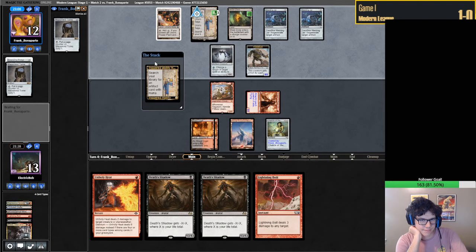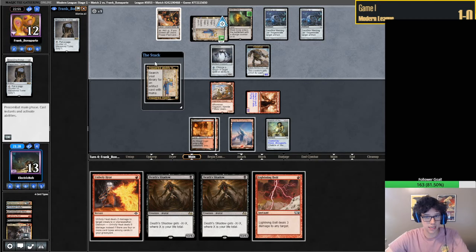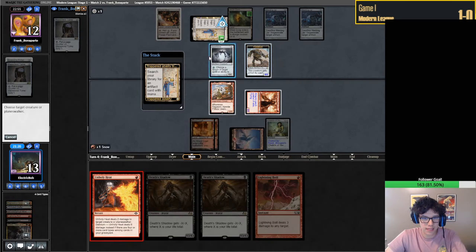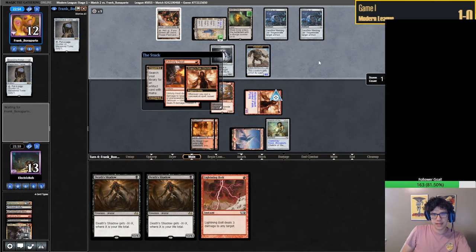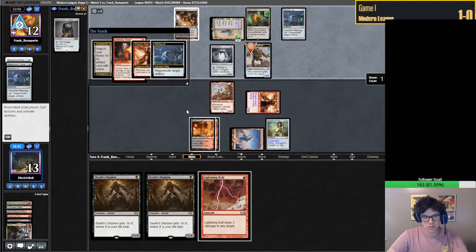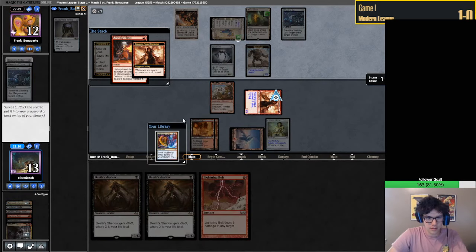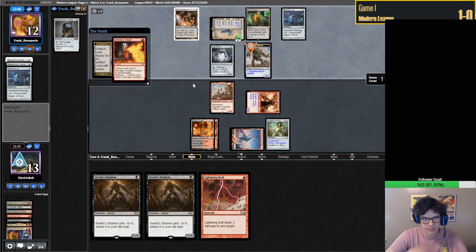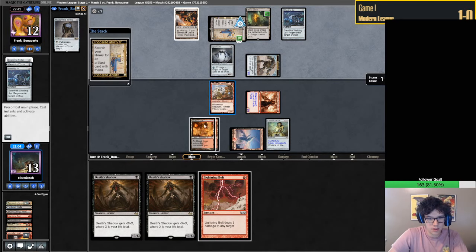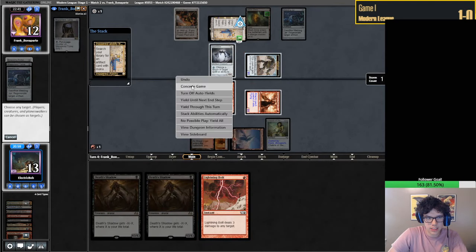If they let this go I'm going to try and bolt the Construct. If they kill their Spellskite and don't Welding Jar it, I want to bolt their Spellskite now. They're just regenerating it, which I think is fine. I don't think we can keep that, sadly - although that would have been a very good one to have. Guess we just bolt this now? No, they just Spellskited it - that's a mistake.